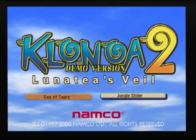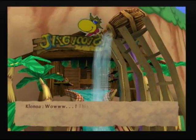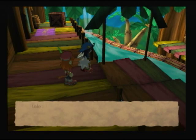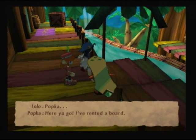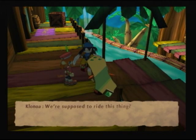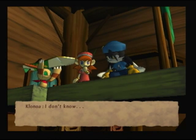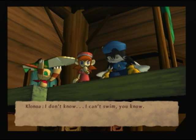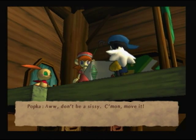We're back and we're going to take a look at Jungle Slider, which is a very different type of level. I just looked up prices for the game again - you're looking at something around the $40 to maybe $60 mark. Of course we're at a giant slide for some reason - I'm sure there's plenty of story reasons. This does seem to be a very cutscene heavy game for a platformer. We've got to ride that board all the way down. Klonoa can't swim - always a good excuse for making water a hazard.